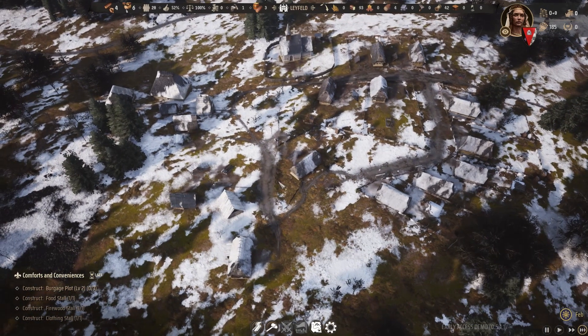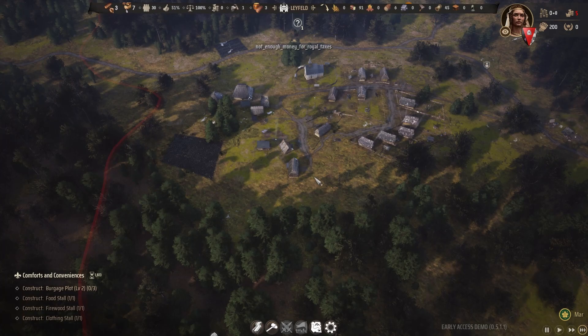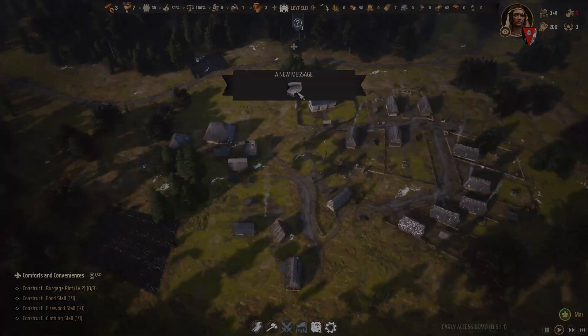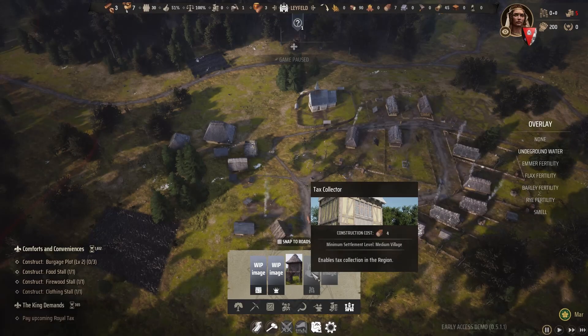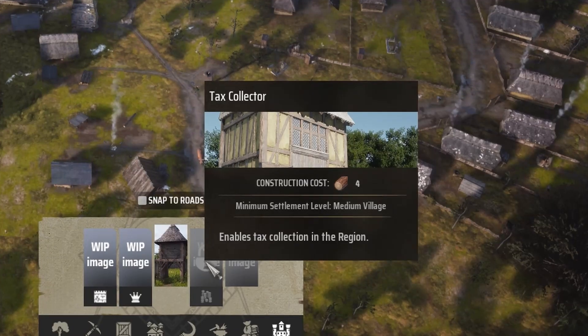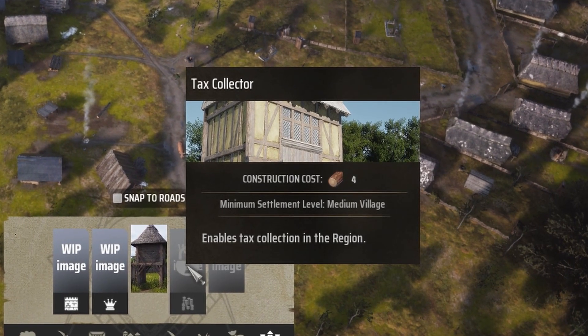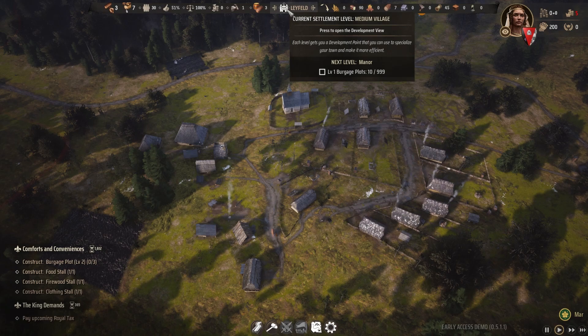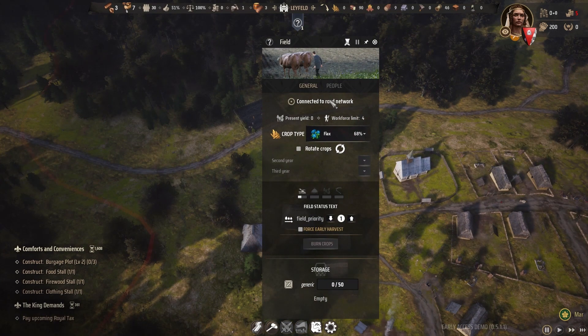Winter's end is near and snow starts to thaw. Our farmers can start working the fields to give us what we need. And with spring, we've been here for a year, which means we have a new quest. We have to pay taxes? Can the 30 of us just rebel against the king? There's the tax collector building, but it's locked behind what I think is early access. This says it requires a medium village, but we are a medium village. Maybe I need to finish this next quest to build a tax collector? Well, we're working on that. The fields are being worked too — right now they're being plowed.